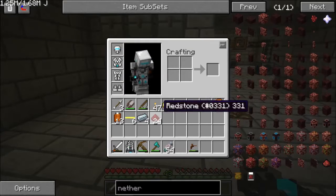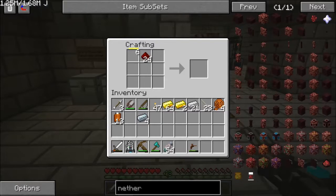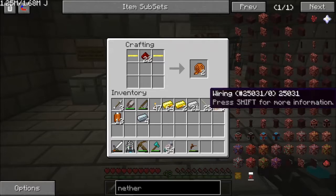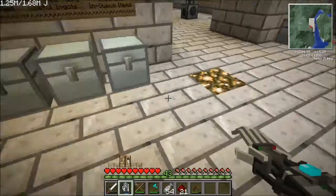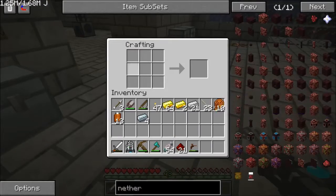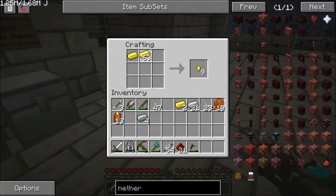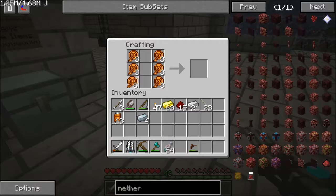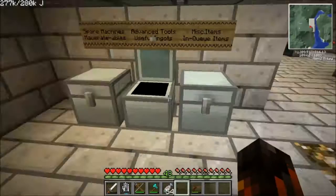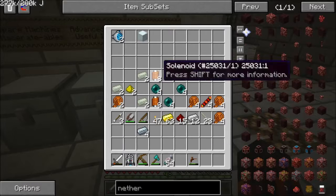Now that we have way more than enough redstone, let us get this done. Ten — that gives us one more solenoid. 22 — how much does that give us? The answer is enough. So if my math is correct, that is enough solenoids to do the job.